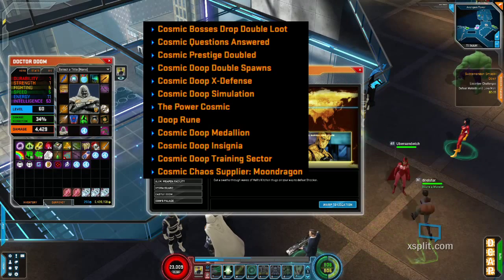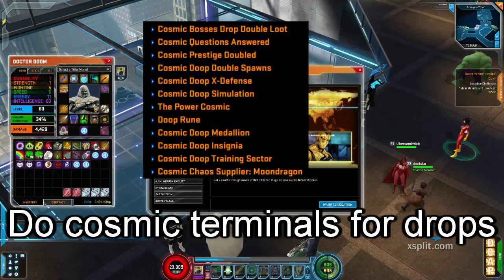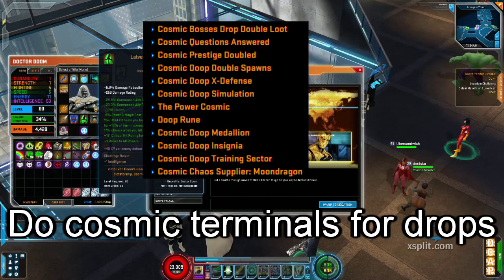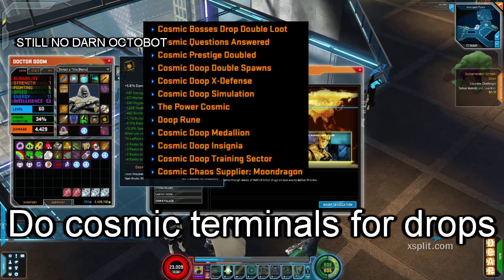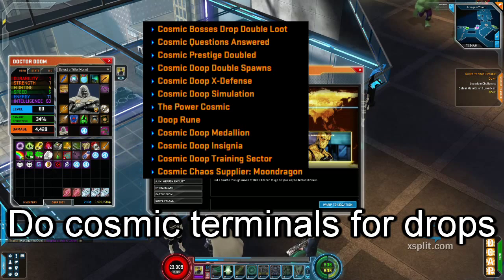Cosmic Chaos Week. Cosmic bosses drop double loot, so if you're trying to get Sinister's chest or Doom's cloak or Doc Ock's controller, you usually just farm them over and over during this week because it's doubled.